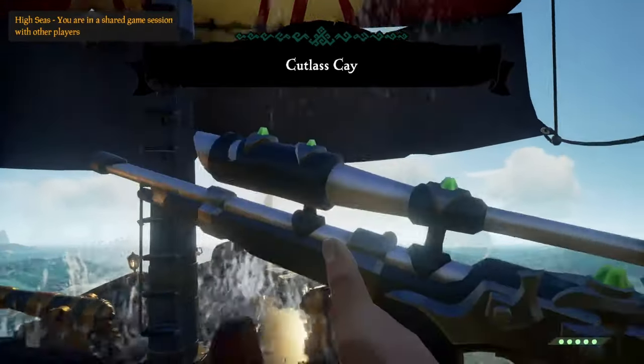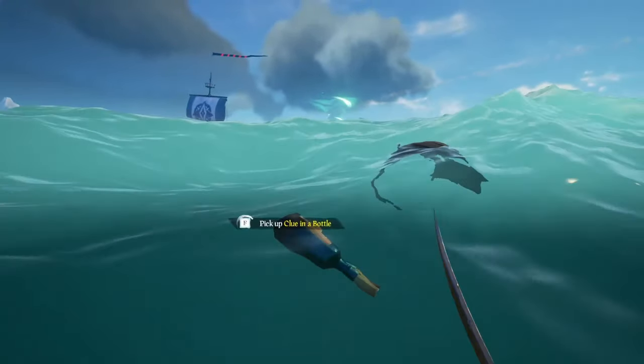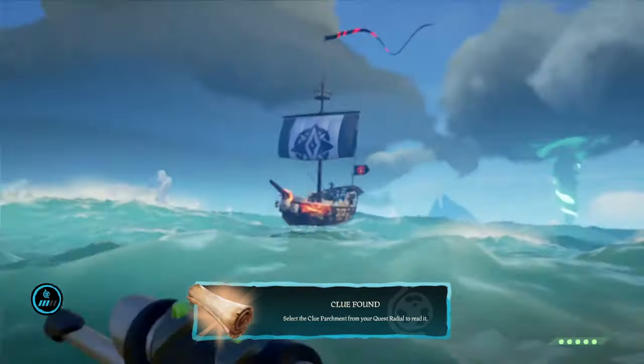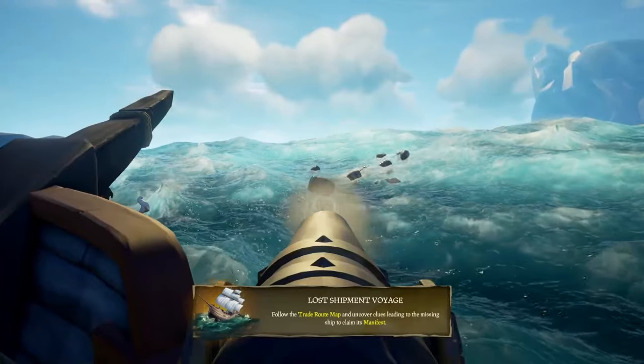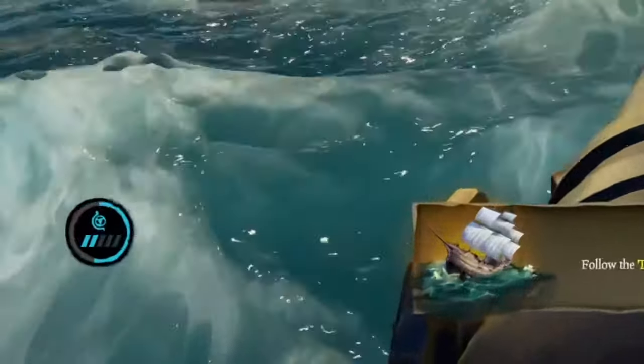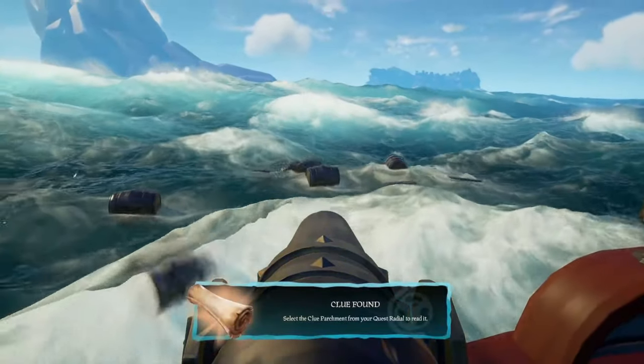When you surface from your dive, you will spawn right in front of the first clue on the journey. Keep an eye out for any blue glints in the water. These can be either clue bottles or captain's keys, which is what we are looking for. If you get neither of these items, look for the Merchant Barrel and still grab the clue, as any progress on the quest gives you a lot of emissary rep on your way to grade 5.